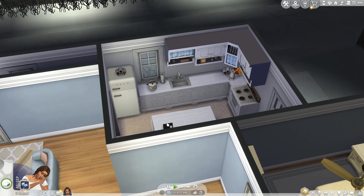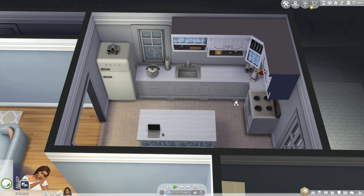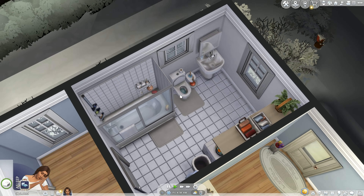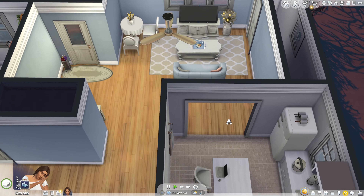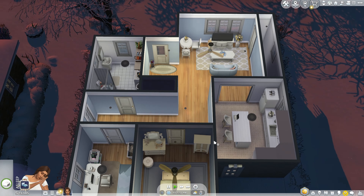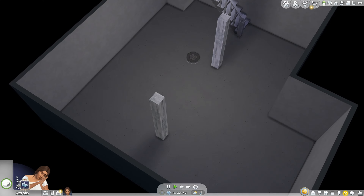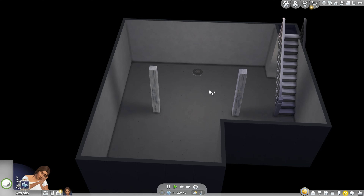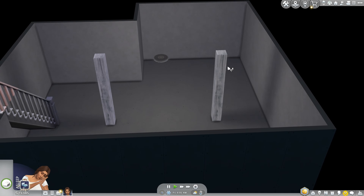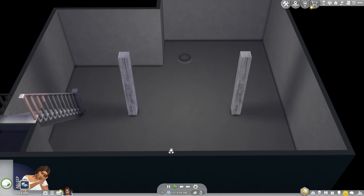This is the house that came in the Windbrook save file, so we're currently living in Newcrest. I left the blue wallpaper because the house was empty. The only thing I changed in the foundation was the kitchen counters — I swapped those out, I think they're the Country Living kitchen counters — and added a kitchen island. In the bathroom I only moved the toilet to one side because I added a laundry machine and dryer.